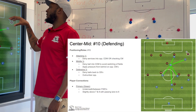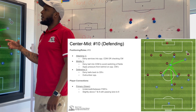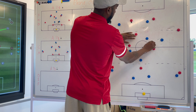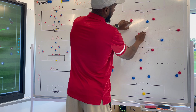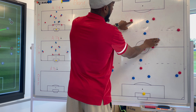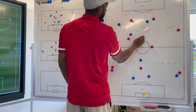Now we're going to focus on the ten in the defending phase of the game. In the attacking third, we're looking to deny service into the opposition CDM or the checking center mid. If that six is checking in, we want the ten to be the first person to deny that pass. If the six checks out and an eight comes in, the ten should try to deny that pass as well if the eight can't help. We just want to make sure we're denying that first ball into a center mid that's checking in.